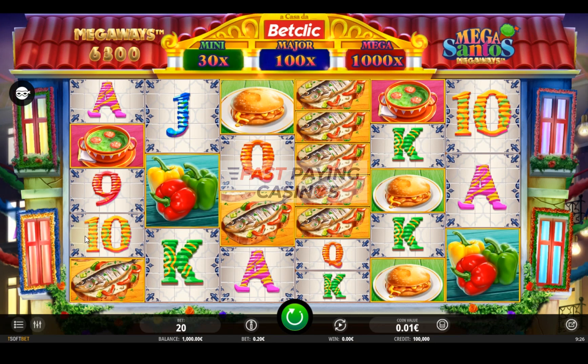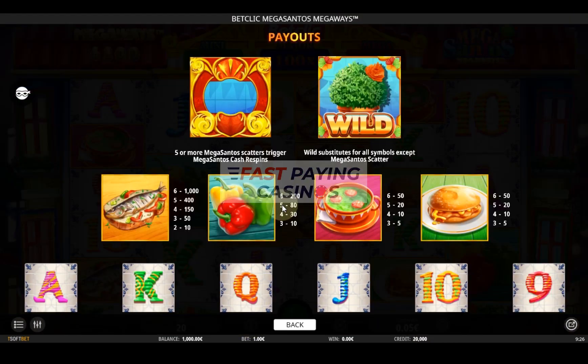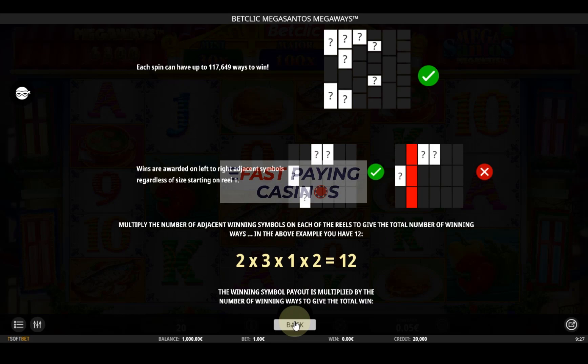As you can see it's a Latino food themed game. And let's put the stake to a nice round euro. If I show you the information: 50 times bet for the sardine sandwich, ten times for the peppers, two and a half times for the turtle soup, and a burger of unspecified content. You get a wild symbol on Reels 2 to 5 in the base game. You need five or more MegaSantos Scatters to trigger the cash respins. Tumbling wins. And you get 64 to 117,649 ways to win.